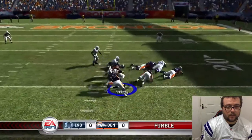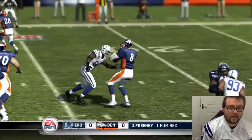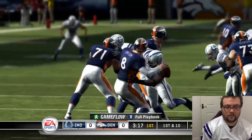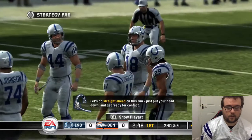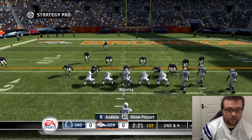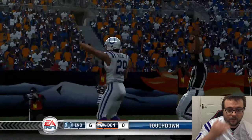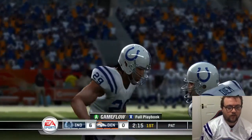It's a fumble - a strip sack from Robert Mathis and Dwight Freeney recovers it. That is a very nice play. Looked like Orton was trying to get the ball away, but instead it's knocked free by Mathis. Turnover in Denver territory. We're going to go the halfback end around - hopefully this will help Adai get outside. That's got to be a touchdown, surely. And there it is - 18 yards for the score. Joseph Adai with another great run, that's his fourth touchdown run of the season.